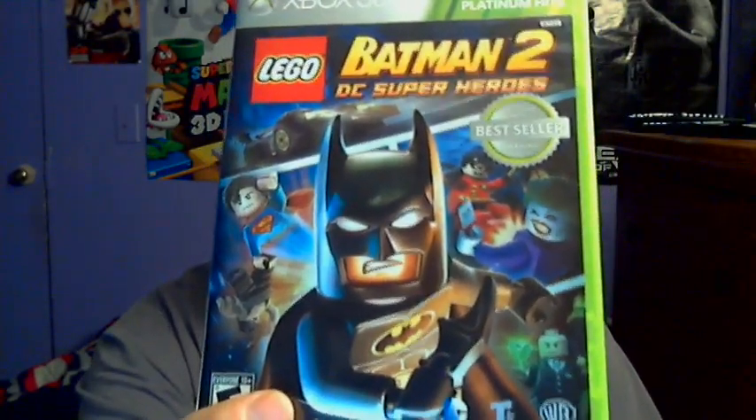Okay, so on the front of the box we've got Batman, Superman, and Robin — they say it's Dick Grayson in this one. In the first one they said it was Tim Drake, the third Robin, I don't remember. Then you've got the Joker, Lex Luthor, Bane being carried by Superman, and the Batmobile. Pretty awesome.